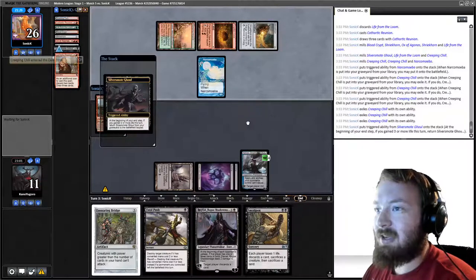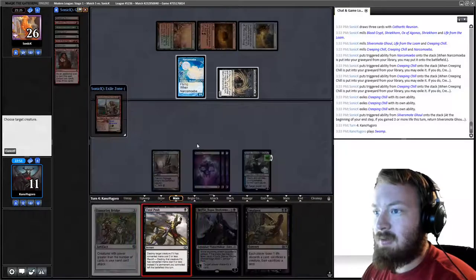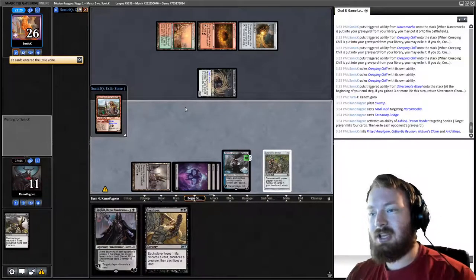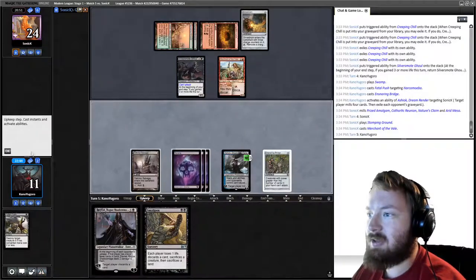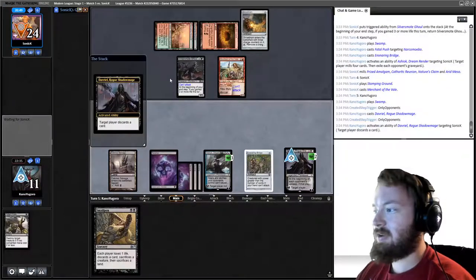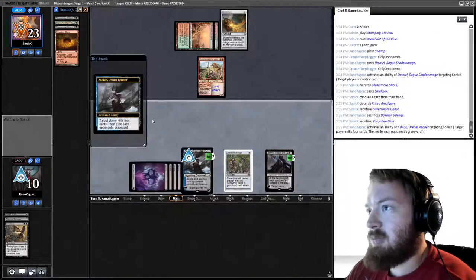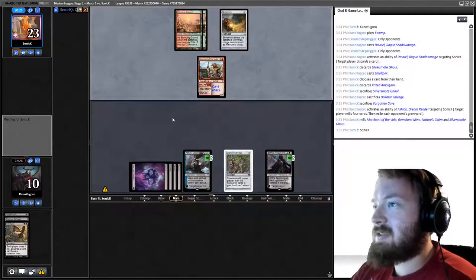We would not mind top-decking a land. We untap, play land, Fatal Push, Ensnaring Bridge, and Ashiok mills and exiles. We play Davriel — Dav on our opponent, they discard Silver Smote Ghoul. Smallpox — opponent sacs a creature, we sac Dack More Salvage. Mill and exile: opponent only has 12 cards left. We milled Merchant, Gemstone Mine, Nature's Claim, and Silver Smote Ghoul — I think we've got this game locked up. It would take Conflagrate or Artifact Removal to stop us now.